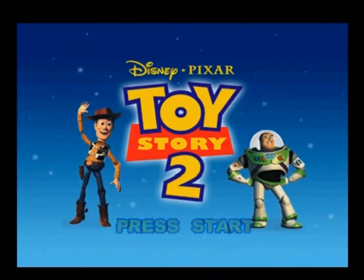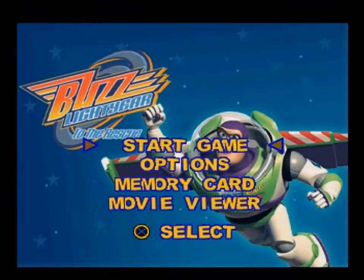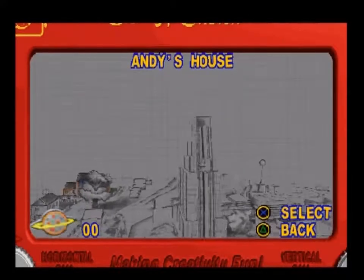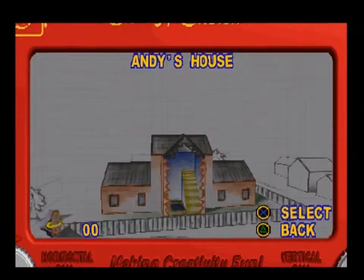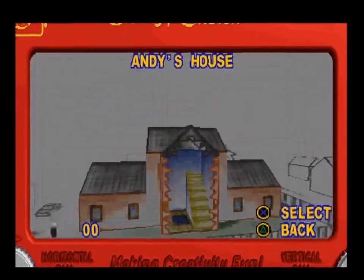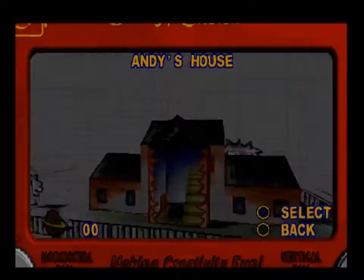Toy Story 2! Buzz Lightyear to the rescue! So let's start the game. The first level. See that in the corner on the bottom left? Those are Pizza Planet tokens. There are five per level. We're going to get every one of them in the game.